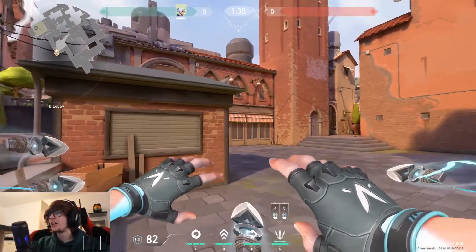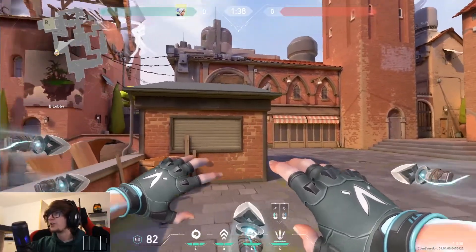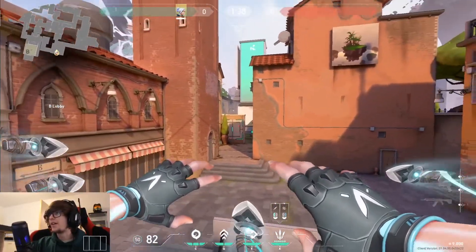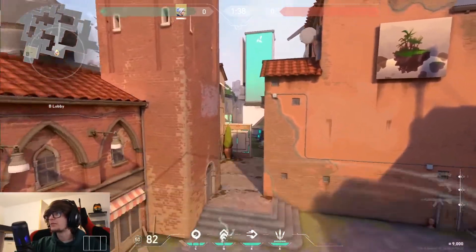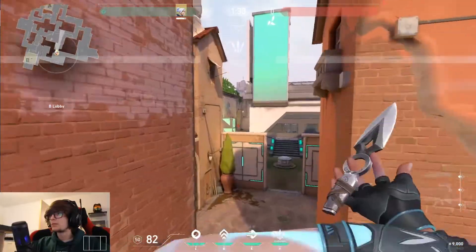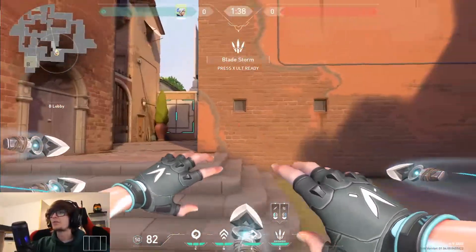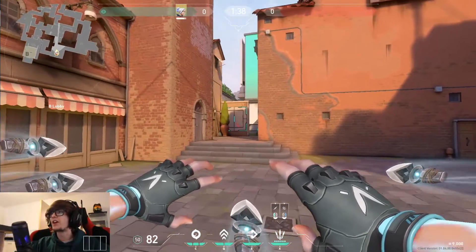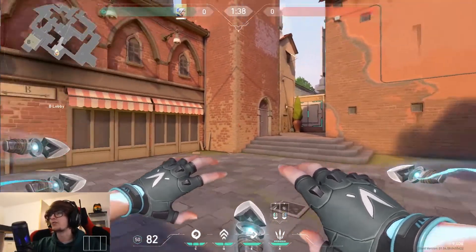If I'm on the attacking side as Jett on this map and I'm going to use my ultimate when pushing B, I can jump up onto here, Q once more, and snipe across into this area. That's where most people come out to snipe at the start of the round - you'll have a really good angle on them, catch them off guard, and probably get some free kills.